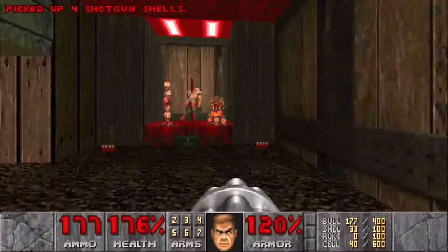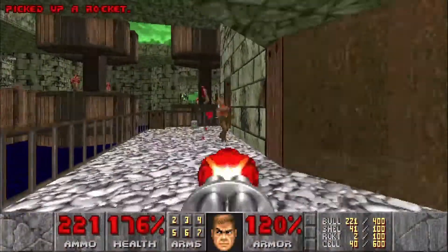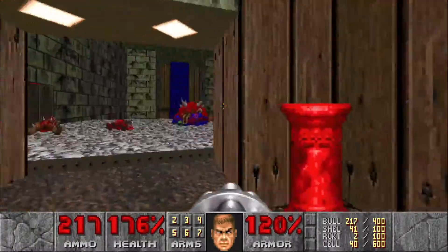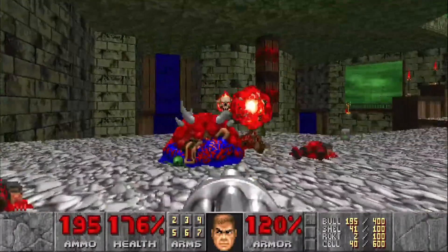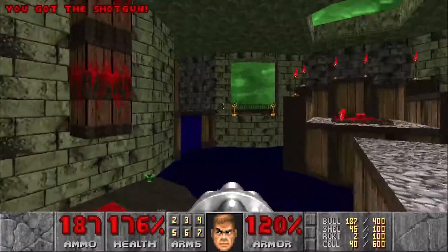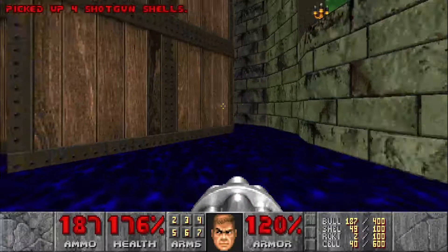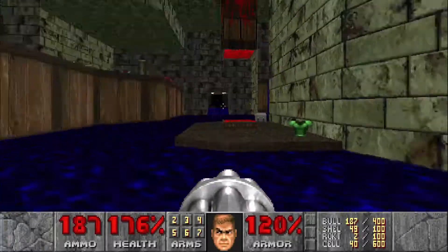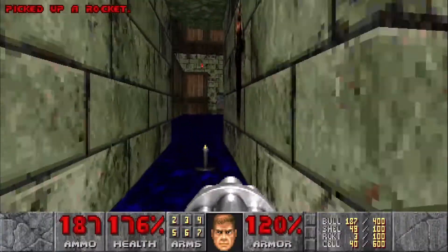Let's move along up here, grab all the ammo, take out the imp. We're gonna ignore those barons for now — just hit that switch to raise this bridge. Before we go across, we're gonna jump back down and clear all the area down here, make sure there's no specters running around that I haven't killed yet.